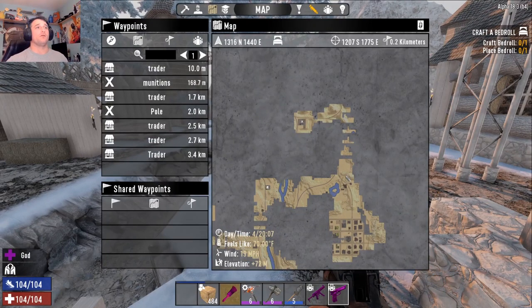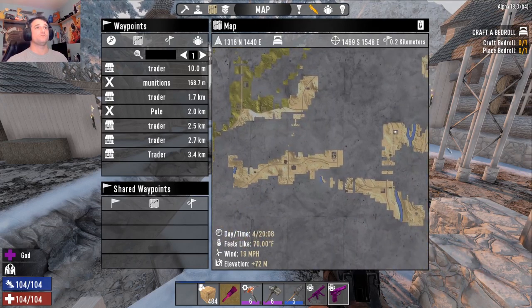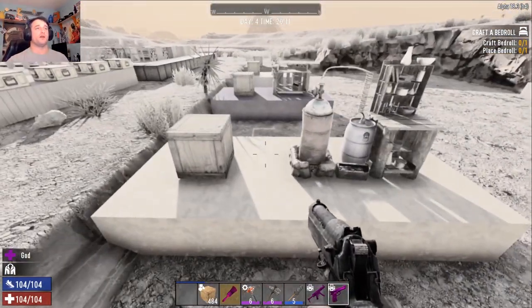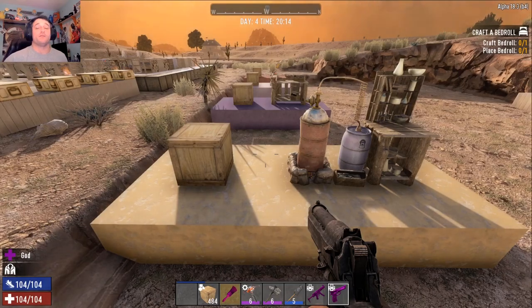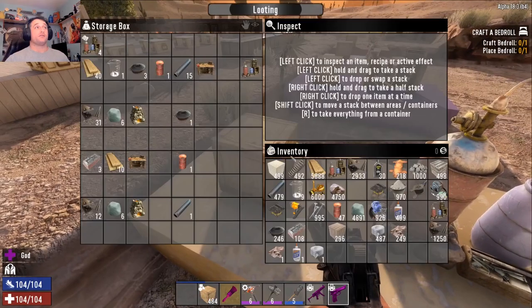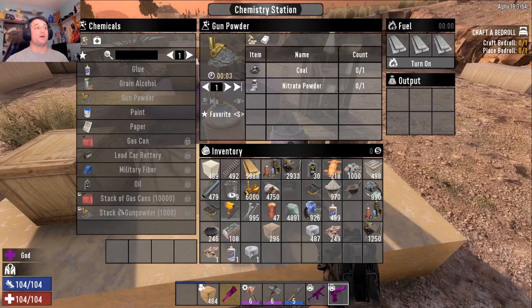So in summary, Roughnecks - you can always find a chem station on the first day at a trader's. If you're lucky, it won't be broken. To build your own, you have to find that beaker, but everything else is pretty easy to obtain. And you're going to need the chem station for the gunpowder and the gas.